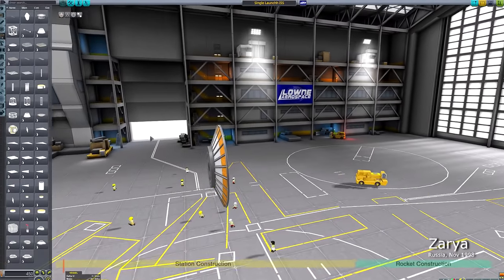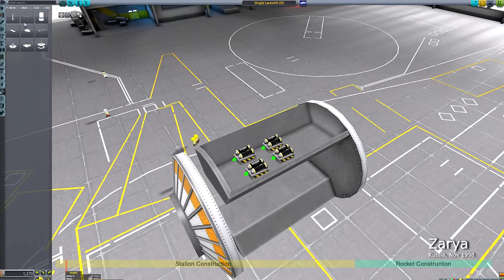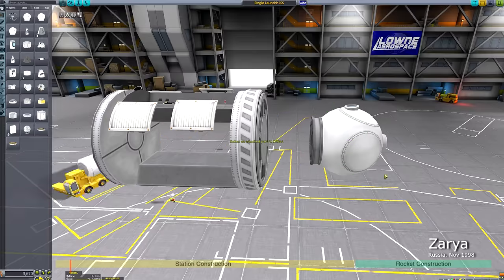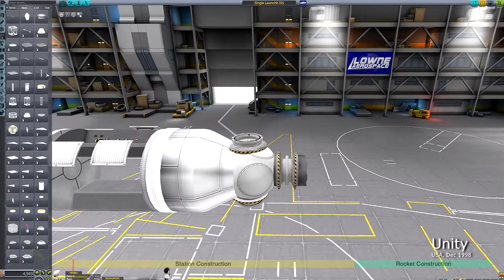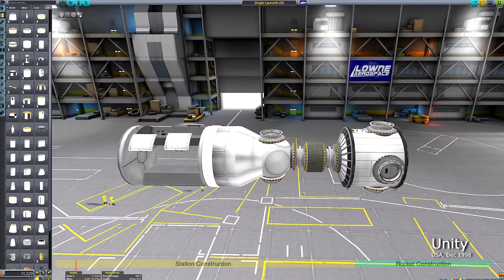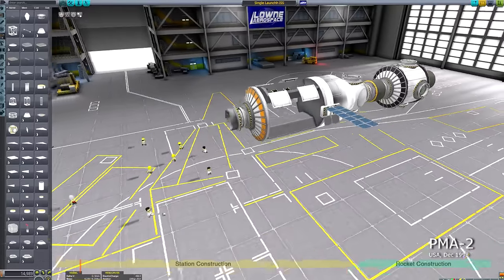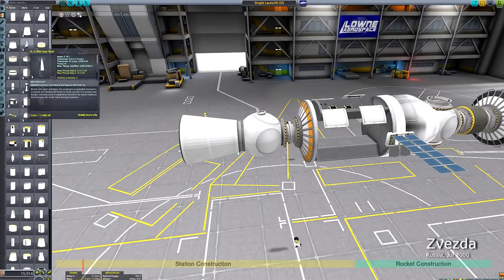Hello one and all, welcome back to another Kerbal Space Program video. Today we're going to be building something rather special — my interpretation of a one-to-one recreation of the International Space Station, with the twist that it's going to be launched in one go. Obviously the International Space Station is not a particularly aerodynamic shape, but we're gonna have a crack at it anyway.